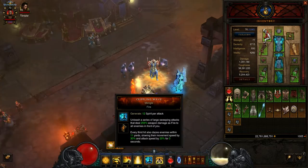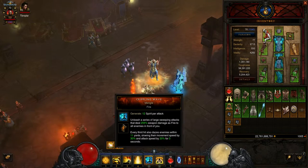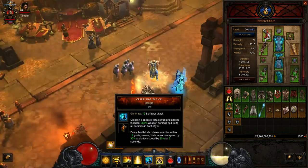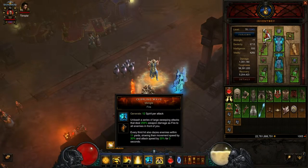You see the sweeping punches that cripple and burn enemies, reducing their attack and movement speed. This is attacking all enemies — this isn't single target, this is kind of an AoE. The Mangle rune means every third hit also dazes enemies within 11 yards, slowing movement speed by 11% and attack speed by 20% for 3 seconds. I think a Bane of the Trapped Legendary Ring would go really well with this. This is my main attack — this is where I'm going to be doing all my damage.